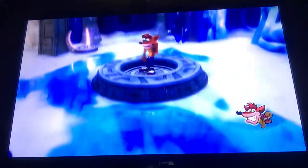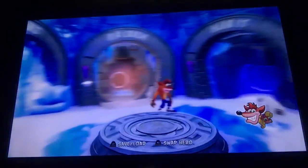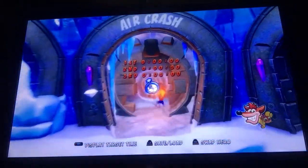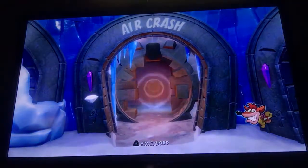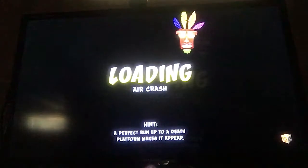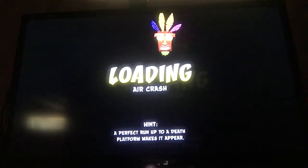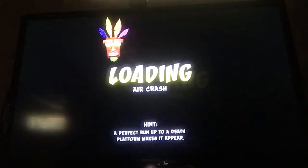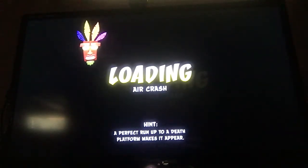You're gonna have to go to Air Crash, and you're gonna have to jump onto a platform instead of taking the jet ski. That's how you get the red gem — you basically have to go into a secret warp room to activate the red gem.